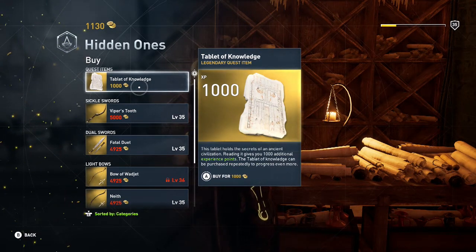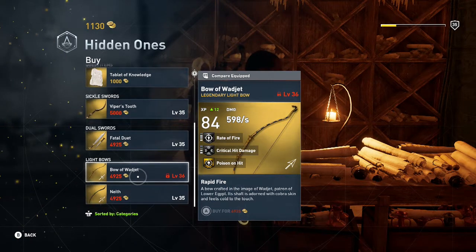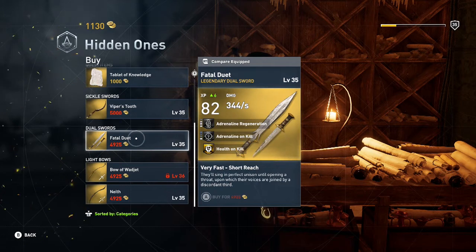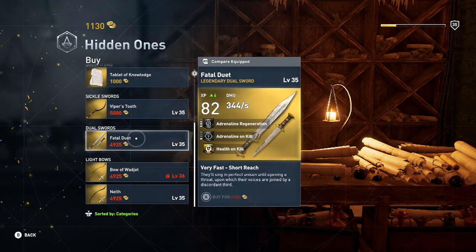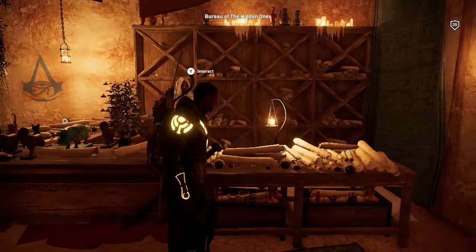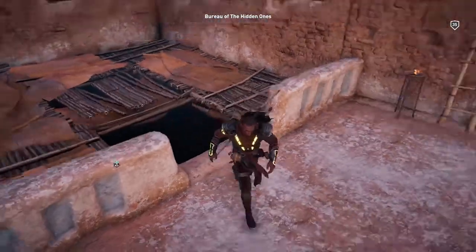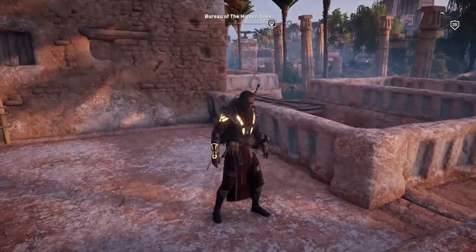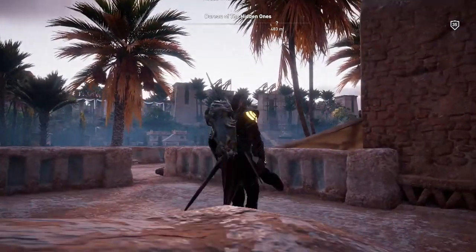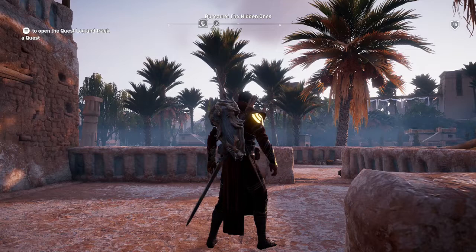You can buy tablets of knowledge here that give you a thousand additional experience points. And there's legendary gear — the Bow of Wadjet, with super poetic descriptions. This totally brings me back to Assassin's Creed 2, Brotherhood — you always entered through the rooftop, there was never a street entrance. Oh my gosh, this was so cool. Well, I guess I'll call it here — this has been amazing.